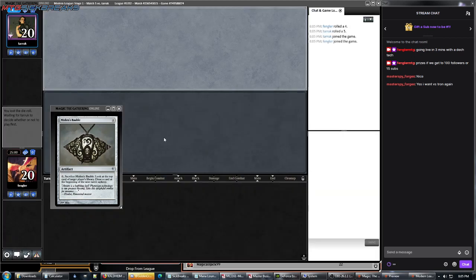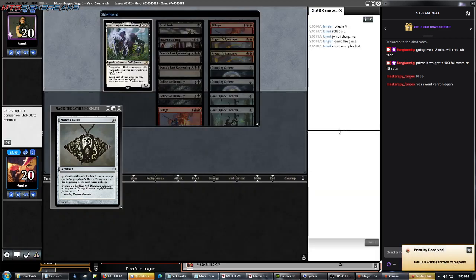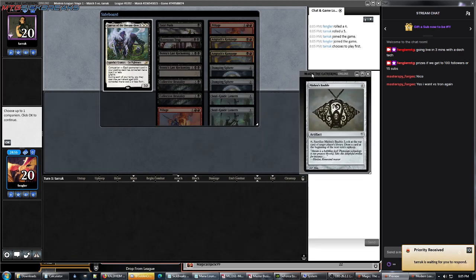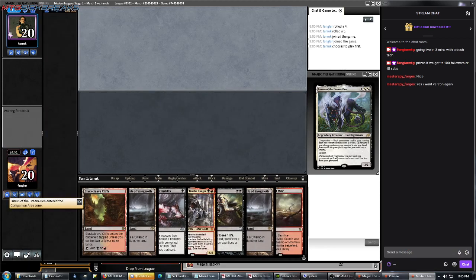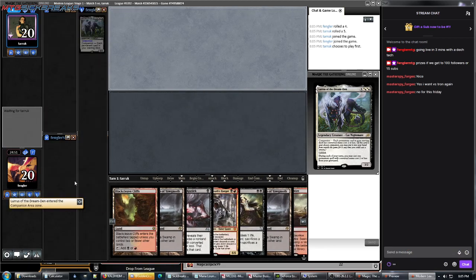I don't want to verse Tron again — I want to get 50 play points here. So we'll set up our screen again because Moto changes it every time. We'll select a companion. Our opponent has not selected a companion.